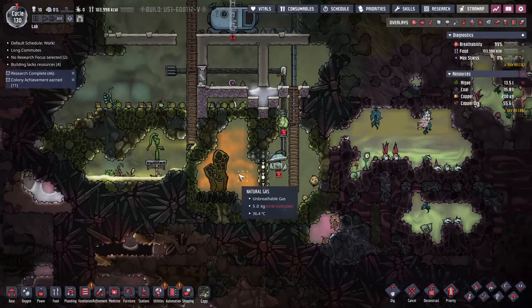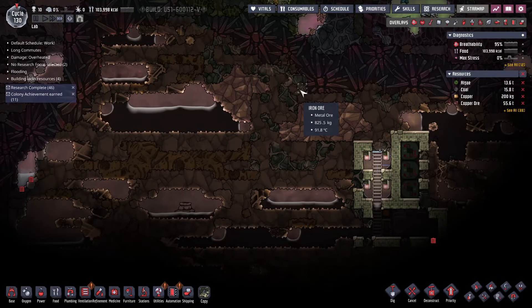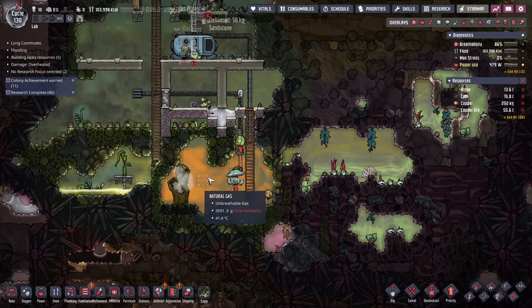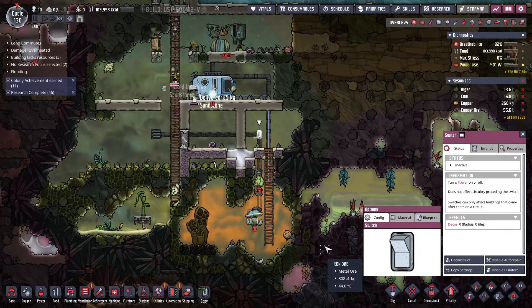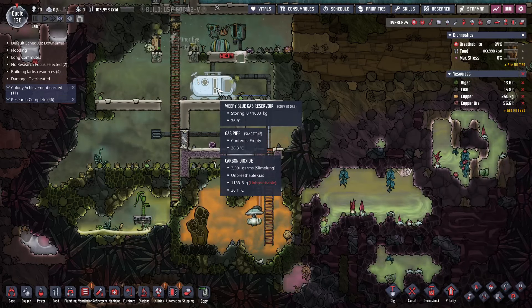We're trying to break into this natural gas area, and we're gonna have a natural gas generator, and then we're gonna go into the oil biome — dun dun dun! It's happened! It's working!